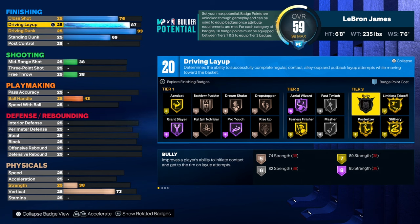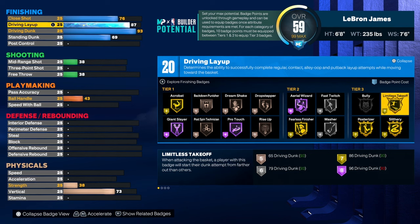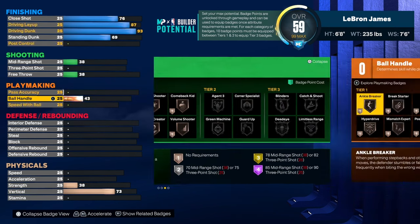We're gonna have an 82 strength to get bully on silver. We're gonna be able to have posterizer and limitless takeoff because when you get the forward badges we're gonna put three into finishing and one into defense.